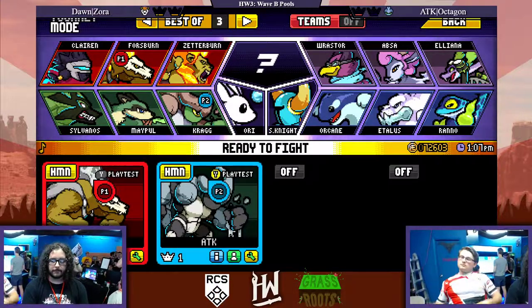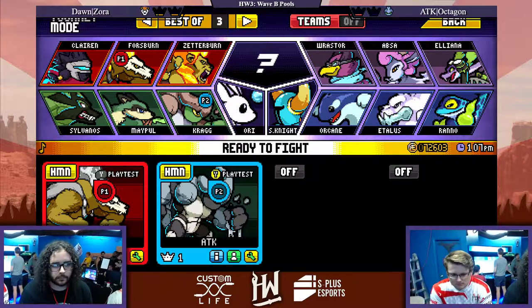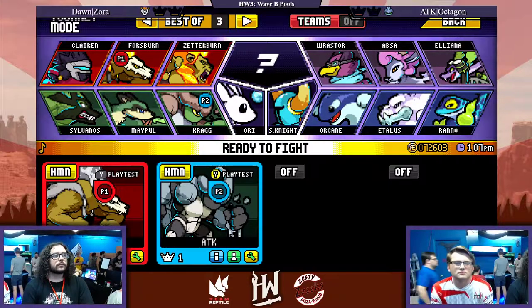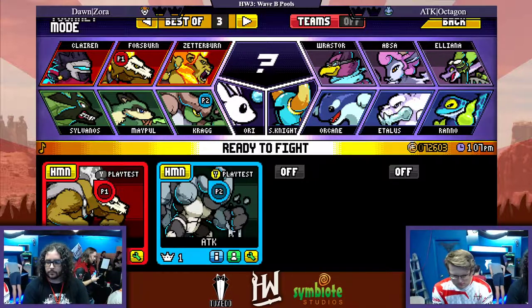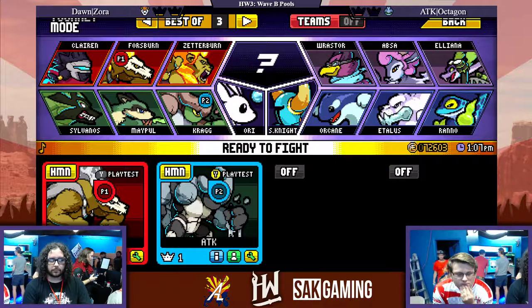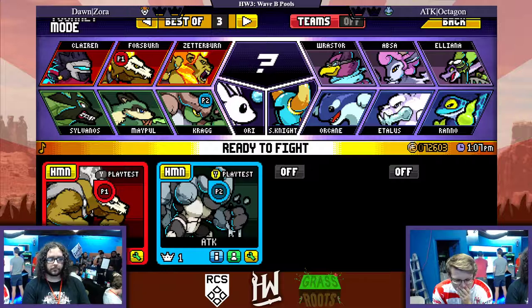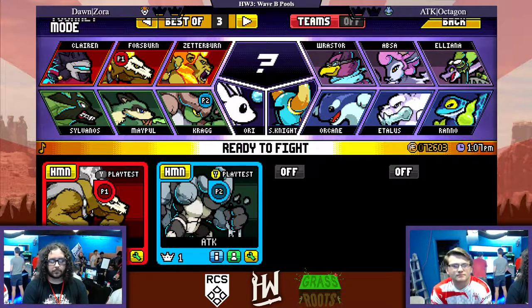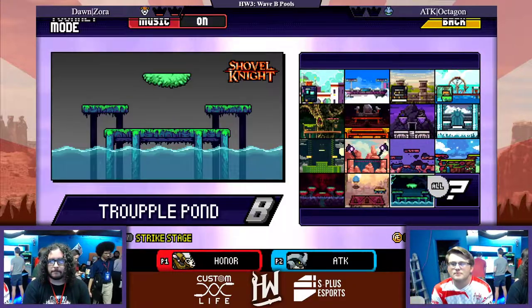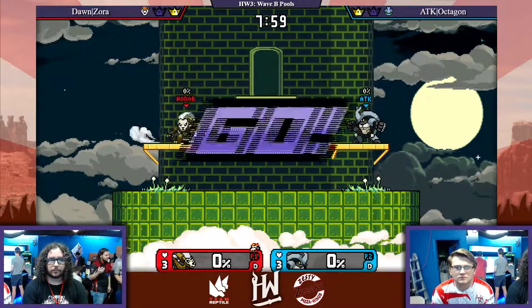So now we're at game three. Wonderful play from Zora - that counterpick definitely helped him out a lot. Forsburn is looking much more dominant in this matchup. Octagon's definitely going to have to mix up his recovery because he's getting called out by the back airs, clones, and everything. He needs to pull out rock more on the pillar to mix up recoveries - he can break the rock, throw it up to put out a hitbox while he air dodges into the stage. He can also throw shards toward Forsburn in hopes that he doesn't parry, which will take care of the clone too. Having a clone out for edgeguarding is a super good tool, especially for low recoveries.